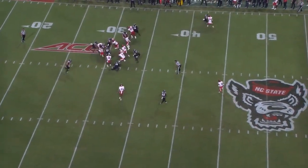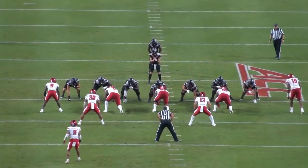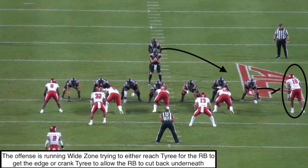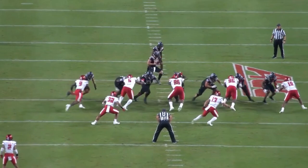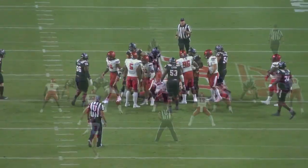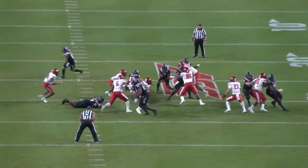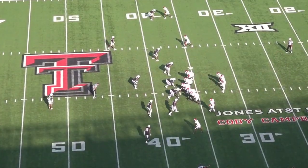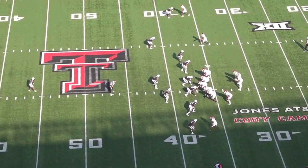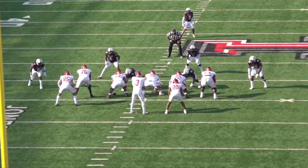Now we've seen Tyree Wilson blow up gap scheme and kickout blocks. Let's take a look at one of the most popular plays in the NFL. On this next play, the offense is running outside zone at Tyree Wilson, meaning the tight end is either going to try to reach him or crank him to create lateral movement and allow the running back to cut back underneath. We see Wilson's physicality on display again — taking the tight end and driving him four yards into the backfield to meet the running back for a huge TFL. Having a defender set the edge this way disrupts the timing of any outside zone or wide zone scheme, creating a headache for teams like the Niners, Dolphins, and Jets trying to get the ball out on the perimeter.